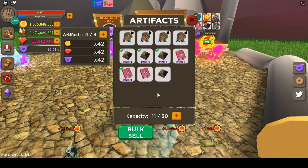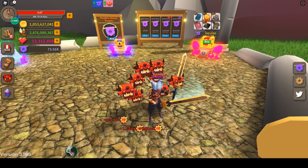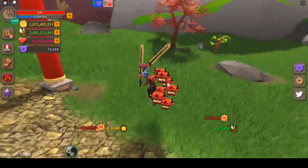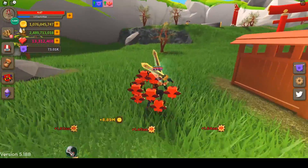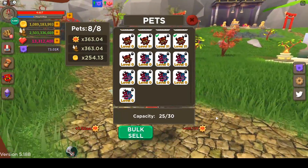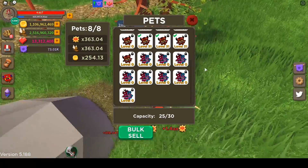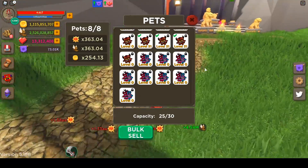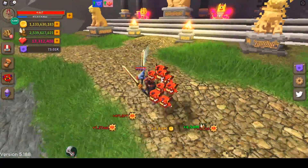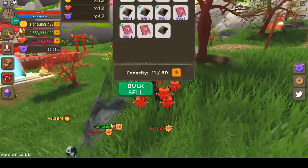If you are low on inventory space, I noticed there is a new pass — plus 50 artifacts for 200 Robux. If you really need the inventory space just know that's there, though it would have been nicer for them to just increase the capacity to encourage players to acquire more artifacts. The same goes for pets — I've mentioned in a lot of my videos that increasing pet capacity would be great. Now I'm thinking if more pets come out, you can probably expect to pay for improved capacity, just like with this artifacts pass.